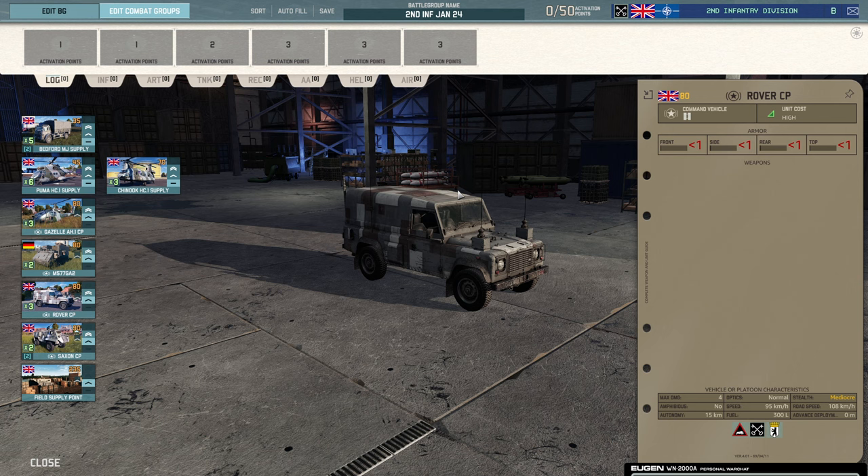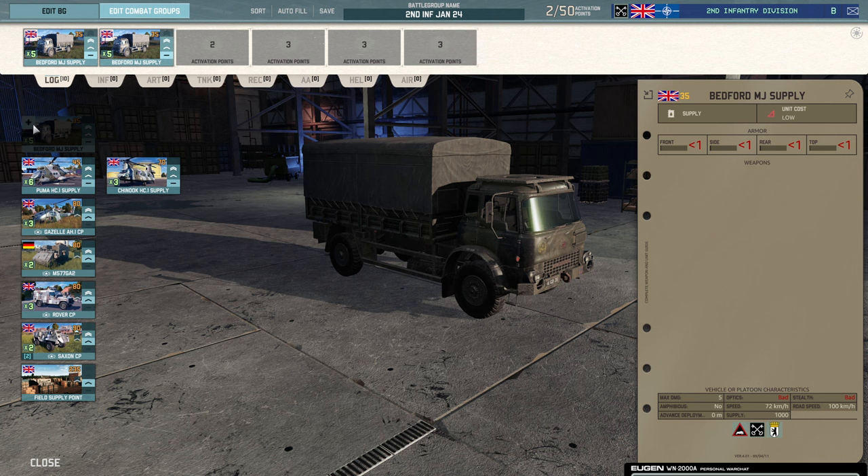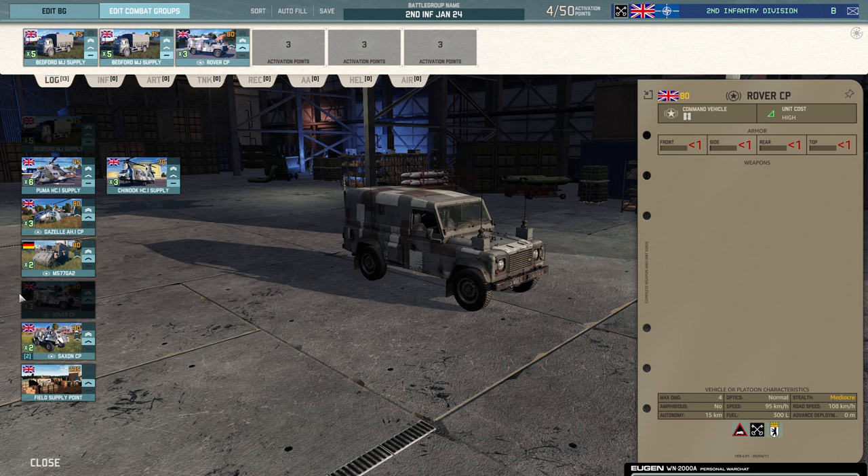Logistics: we're going to go with the Bedford supply truck. There's not a huge amount I would be doing different in this deck at the moment — that might change in the future, but definitely my two Bedford supply trucks. If this was a 1v1 deck, I would very much consider taking the Chinook supply as well. Then I want my rover command. This is a team build deck, so I'm not going to worry about more supply, but if it was a 1v1, I'd definitely consider taking more.